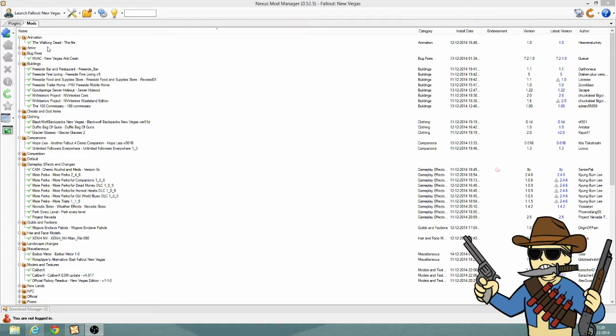I got the Walking Dead mod — that's why the ghouls are always walking instead of running. Of course there's a custom sound to it and everything. And of course I use the New Vegas Anti-Crash, because without it my game keeps crashing, so that's something I use.